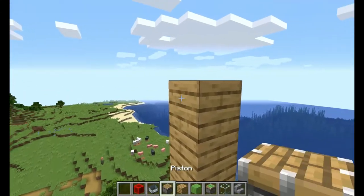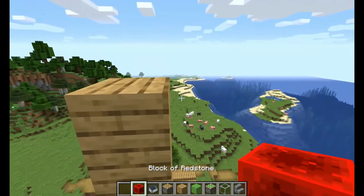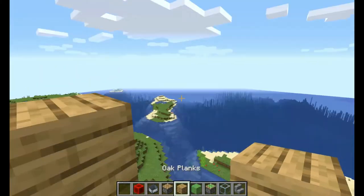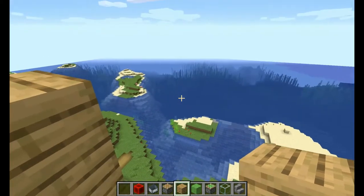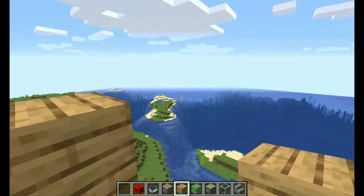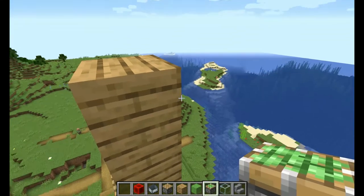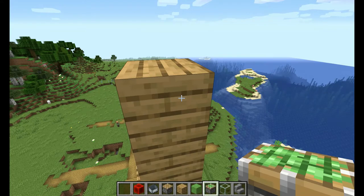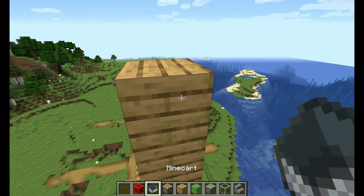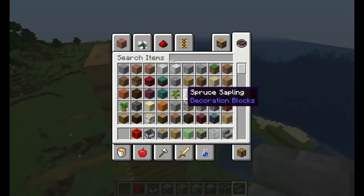So what you need to do: you need to have a piston, redstone, and at least some building material. For example, I've got oak planks. You also need slime blocks, sticky pistons, and things you don't need but would be a nice addition would be a minecart and stairs.